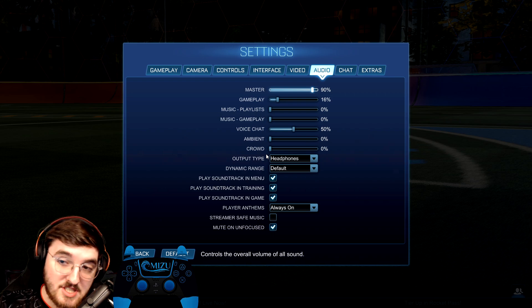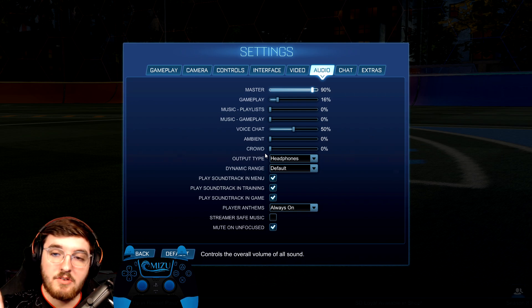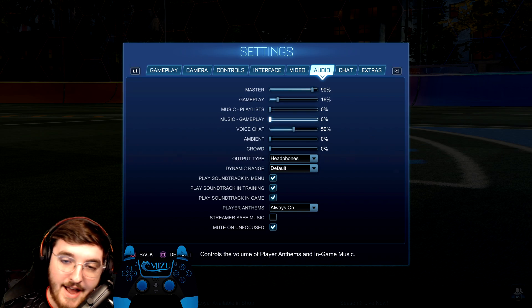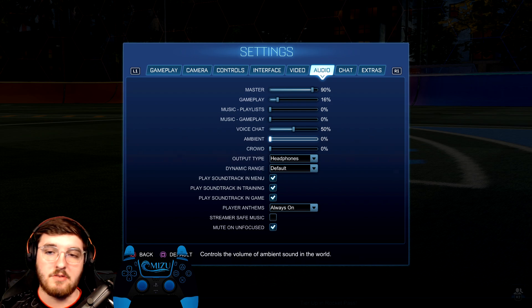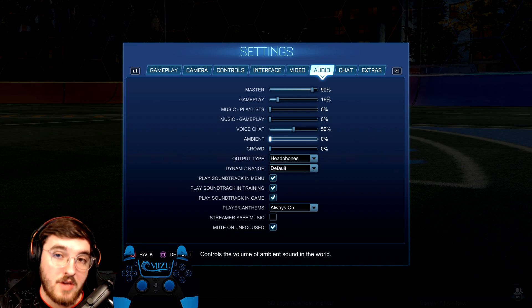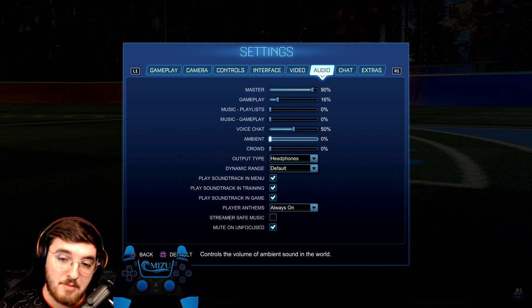I'm going to start with audio — skipping over extras and chat because it's not really important. Now in my opinion, audio is very, very important and people definitely underrate it. A lot of professional players will actually turn off all the music in the game, and the ambient and crowd noises as well. This just allows you to focus on the game a lot more — it removes things like 'what a save' from the announcer and the crowd in the background. If you like it you can keep it, but personally it's a massive distraction for me, so I remove it and I would recommend you do the same.